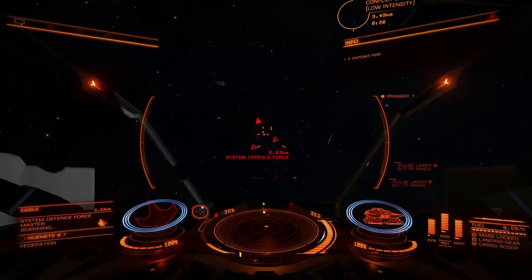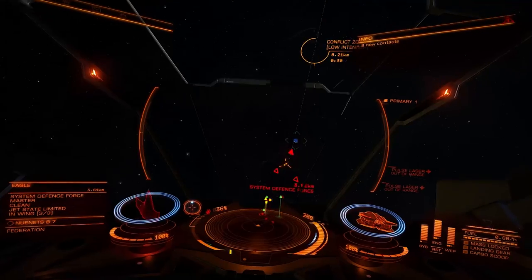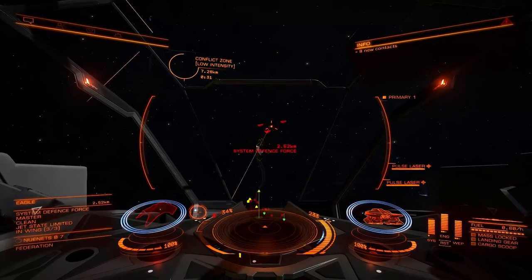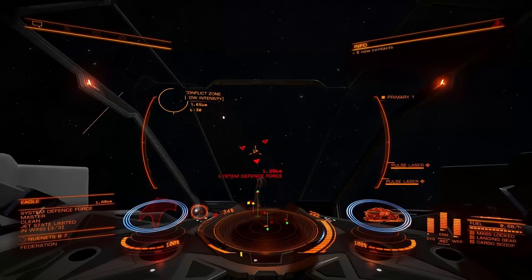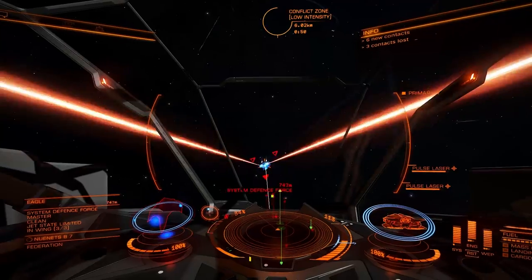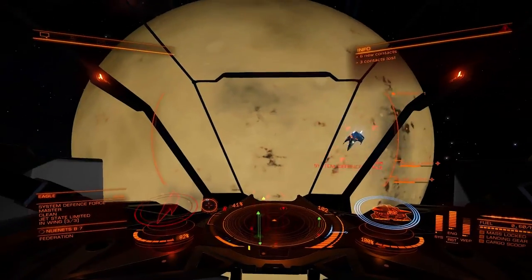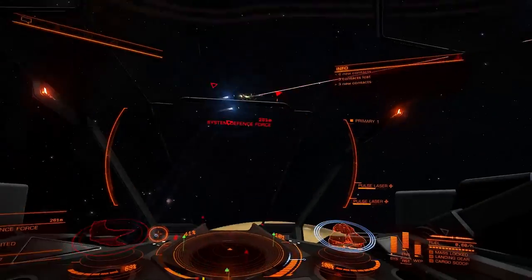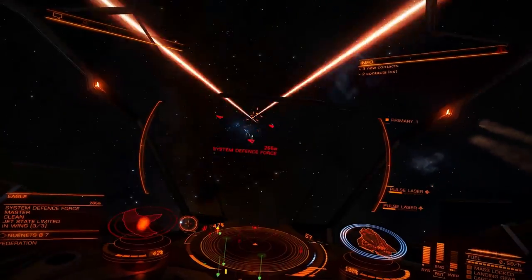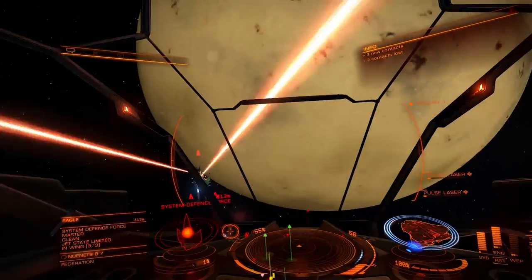Eagles! This should be fun. Come here, eagle. For an eagle, I might just leave it in engine and weapons. Hi eagle — oh, look at that! Shields go bye-bye. It's kind of one of those — do I even need to target the power plant? Not really.